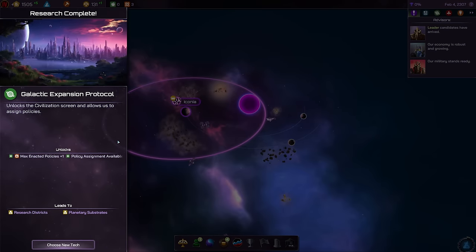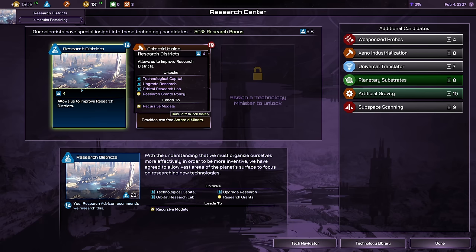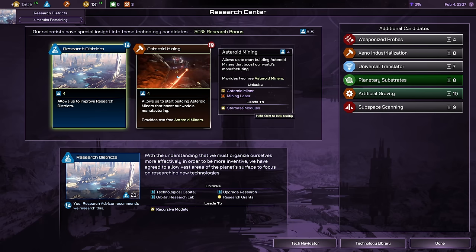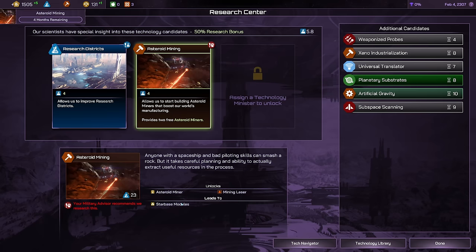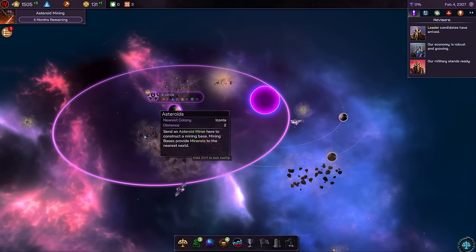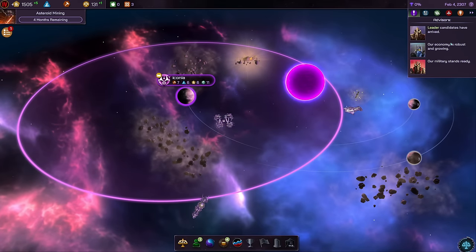With that we also enact the expansion protocol right away. We can go ahead with new research. We have asteroid mining available or the research district. I remember last time asteroid mining was really far away, so I'm really glad we have it right away. We're going to research that because it gives me a nice manufacturing output — with this we can finally harvest the asteroid belts we have around us. That's going to be just glorious.